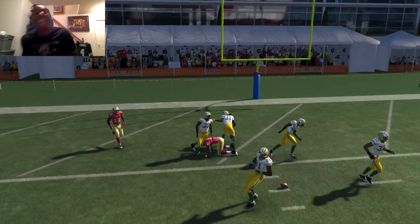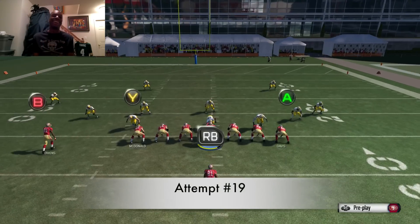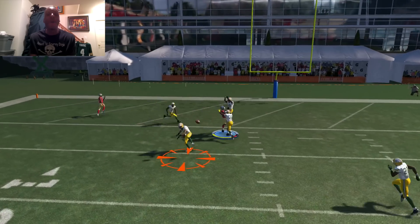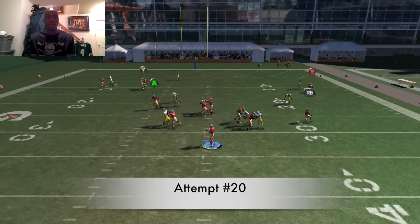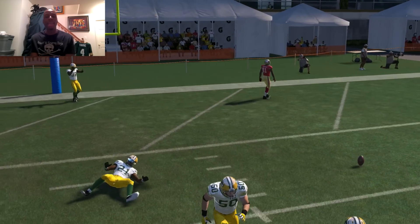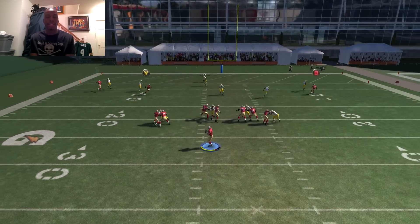I got hit-sticked. I tried to face-catch that right there — he had a hand on it. That safety came out of nowhere. I think this is a cover one right here. In this game they jump so much against the ball, especially on man-to-man, so it's hard to get in there.